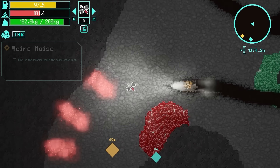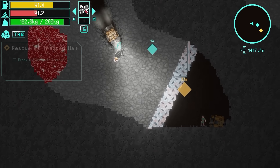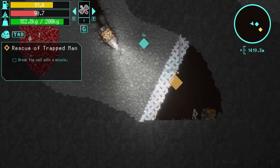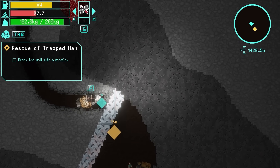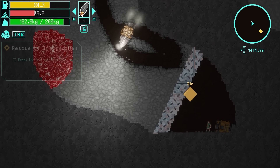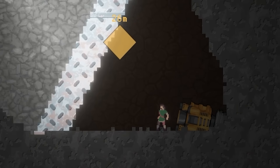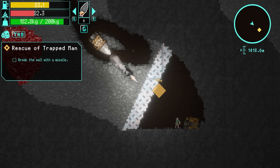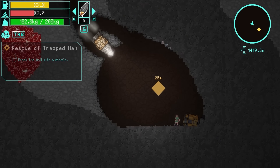Over this way is another repair thing, so we'll grab that. Let's go grab the treasure chest. There's also a missile, and I think I've got to missile that wall. Let's just grab this treasure chest first. A blurry barrel - durability increases significantly and fuel drops slightly. If I stand back a bit, I think we can blast these walls down. And look, there's a man down there - so maybe he will help us. Boosh! Probably should have told him to take cover before I did that.